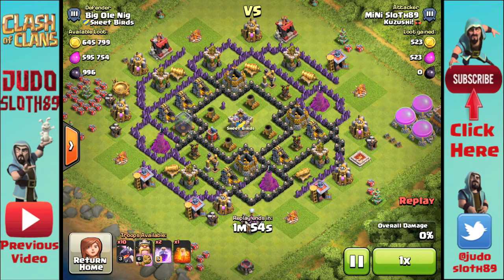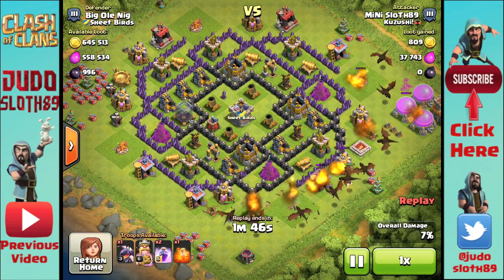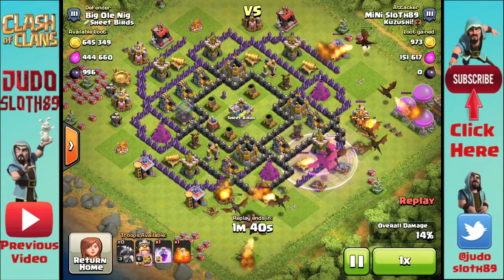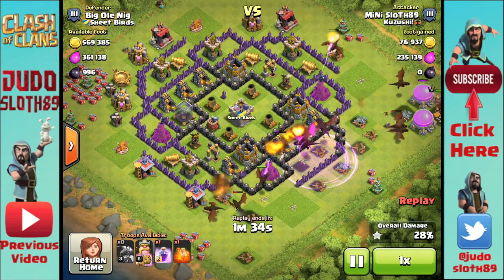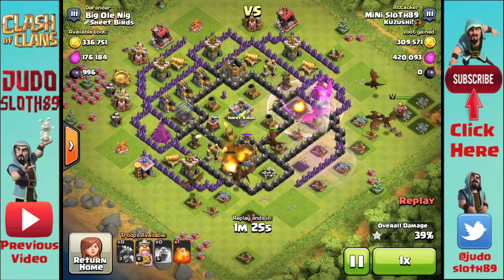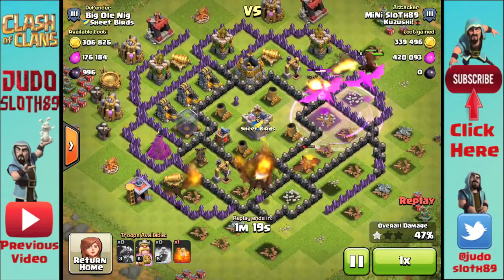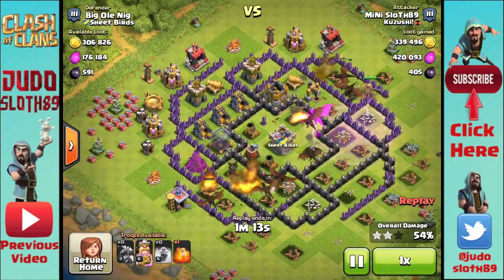Use your rage spells to get over the air defenses as soon as possible. I'm going to spread them all around the right-hand side. Should have probably put one on the Town Hall and let it take the elixir storages first, because I'm basically having one dragon lagging behind. The whole point is you get as many dragons as you can over that air defense in an attempt to overwhelm them. If you put your dragons in a nice line, they tend to create a nice funnel, and then I tend to leave one or two to put in centrally if I'm going for the dark elixir storage in the center of the base.